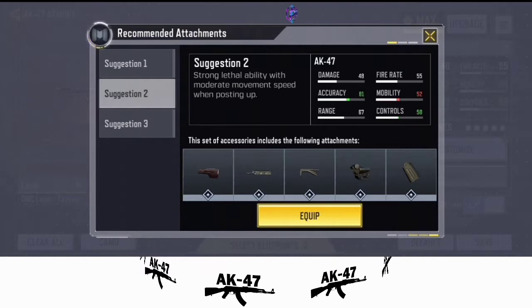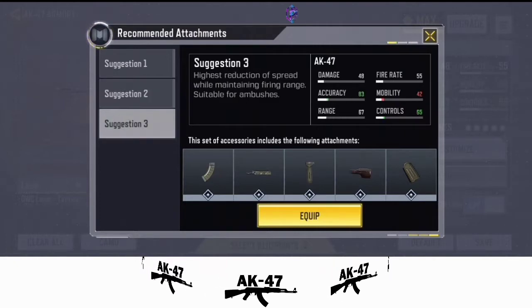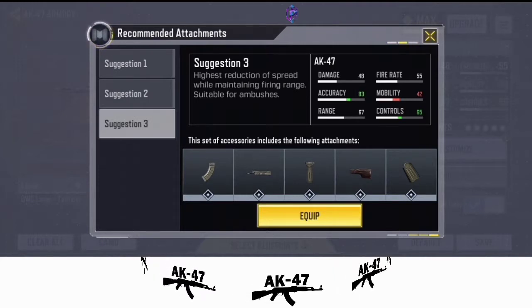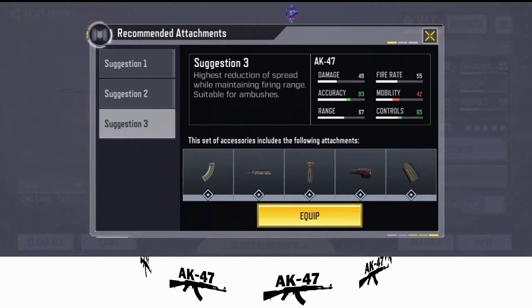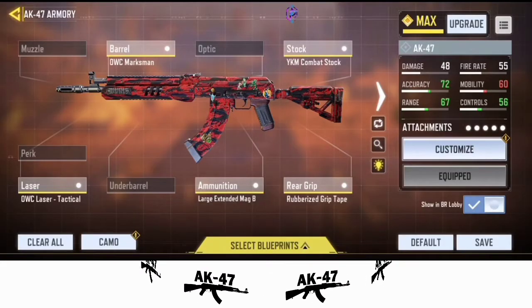In my case, you can use situation 2 for your battle royale matches. Suggestion 3 gives you the highest reduction of spread while maintaining firing range, and it is suitable for ambushes. But this is what I use for my battle royale matches.